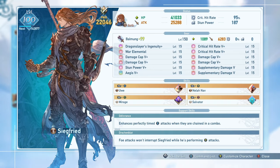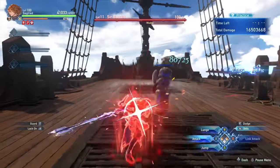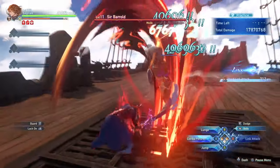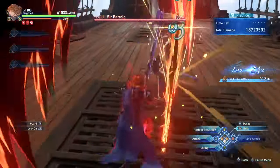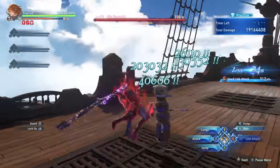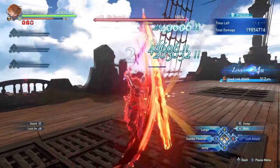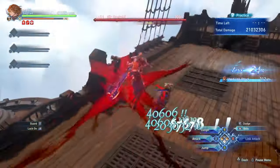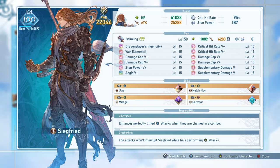His second support skill is Drakkenblood. This gives you Stoutheart — the ability to not be interrupted while performing your combo finisher attacks, so essentially your Perfect Execution and your lunge. The lunge attack is pretty nice because it can act as an effective gap closer, but should never be used for damage purposes. Siegfried also has built-in Stoutheart while executing perfectly timed attacks, meaning you usually are not going to be getting interrupted by enemies even if you are taking damage, which can be very nice, especially combined with his defensive buffs.